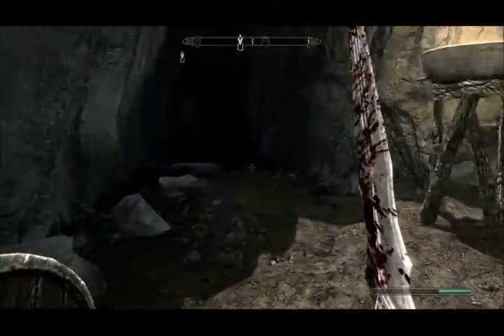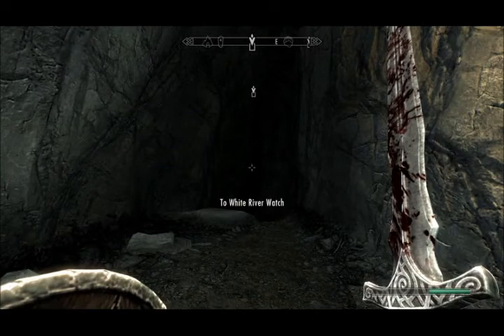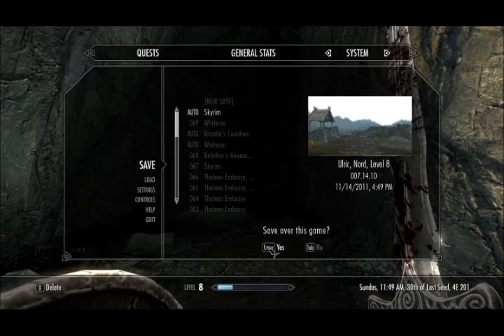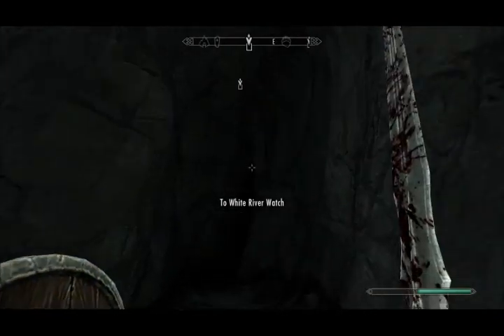Obviously have a rummage through things — barrels and so on. The cool thing about caves is you don't necessarily enter via a door. You may just walk into the cave mouth entrance and it automatically puts you inside.